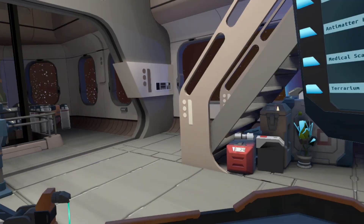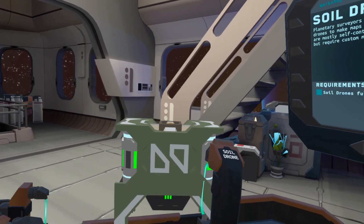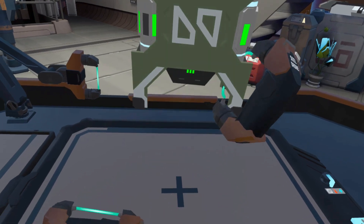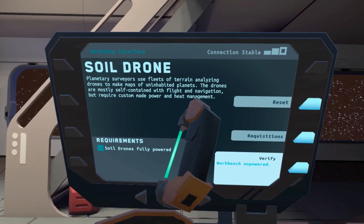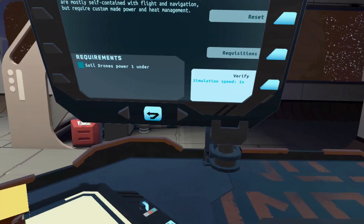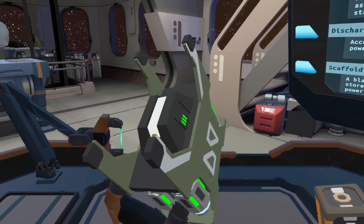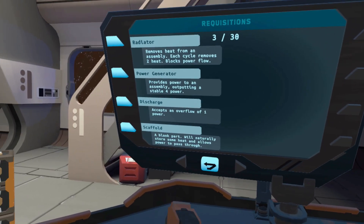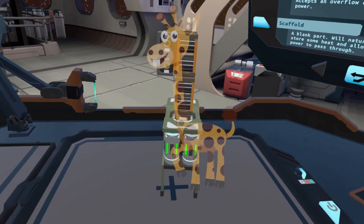Or you can sulk over there and I'll build the soil drone. I mean, that sounds really cool too. Actually, this is pretty neat. Maybe we could use a drone against the Order — send it outside the space station, strap it up with some explosives, and then boom! Explosion! Or we can use it to, you know, get soil or whatever it does. It makes maps of uninhabited planets. Mostly self-contained with flight navigation, but requires custom-made power and heat management. Draws a minimum of six power, so we definitely need two power generators.